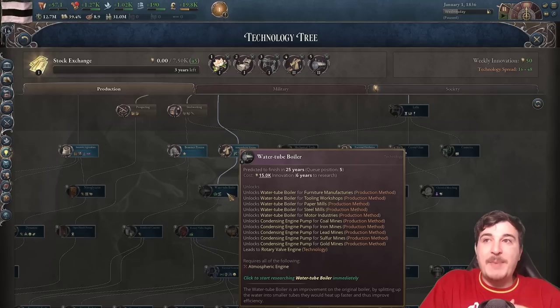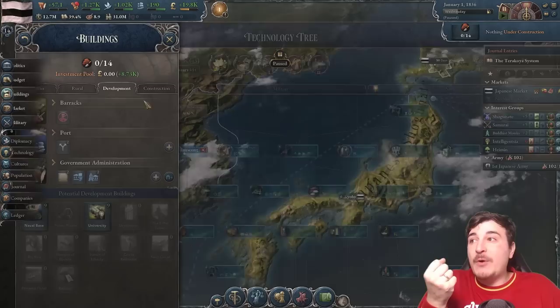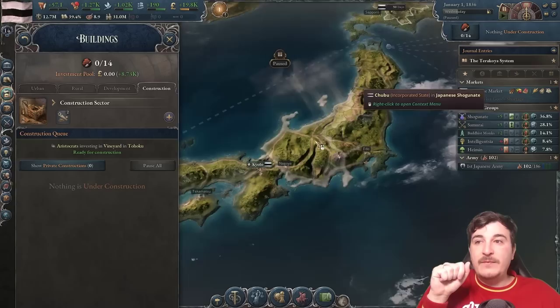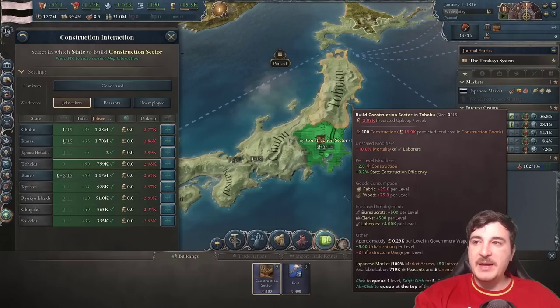We want to go down the Water Tube Boiler path because we need either condensed engine pumps or at least atmospheric engine pumps before we start industrializing. By that I mean switching over to iron frame buildings. If we switch over too quickly, we will completely collapse our economy, so we're going to stay with the wooden building system until we have the right technology to make that switch.